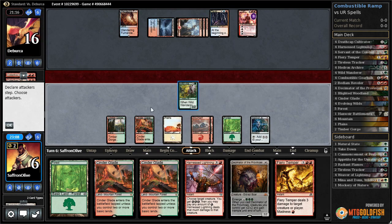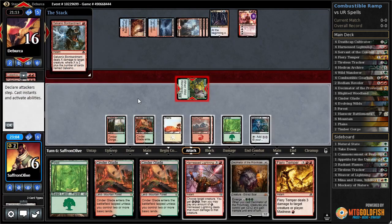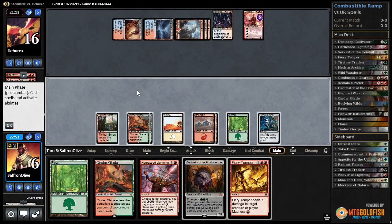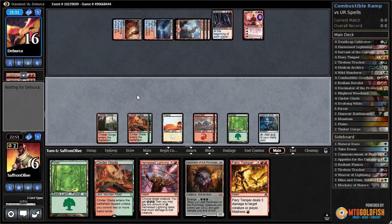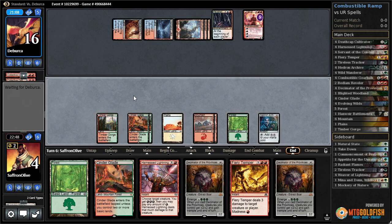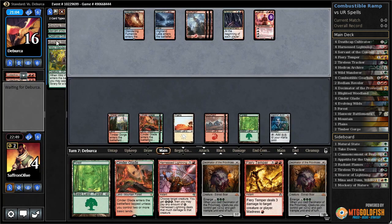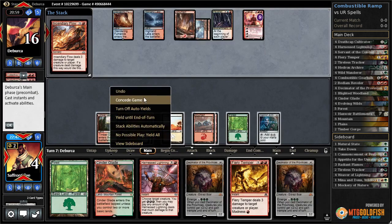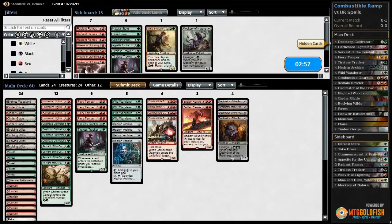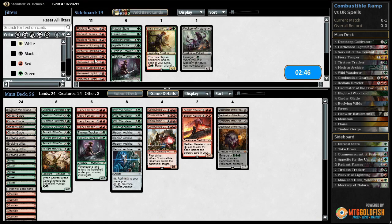We just haven't drawn anything, so hit Chandra. Opponent has Galvanic Bombardment. Play Cinderglade and pass the turn. We draw even more lands - another Decimator. We're dead now. One, two, three, four, five, six, seven, eight, nine, ten, eleven lands - that is many. Our opponent has an Incendiary Flow.